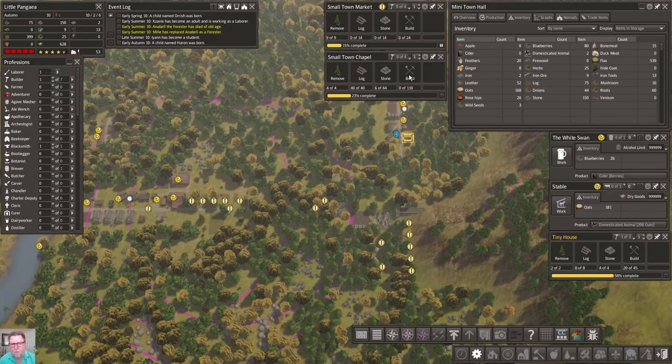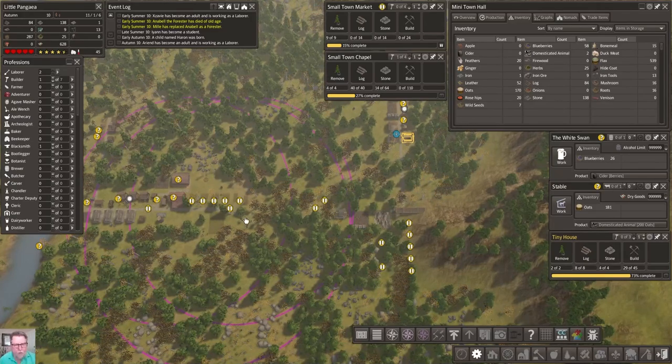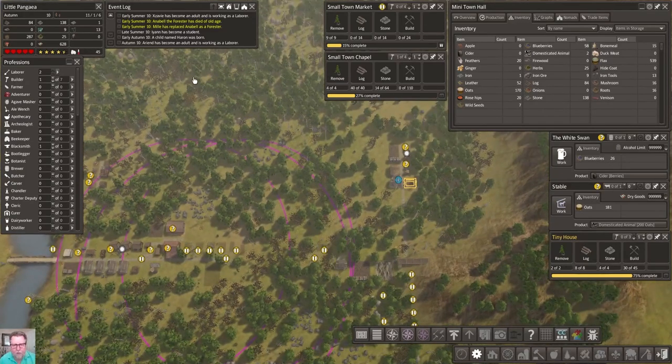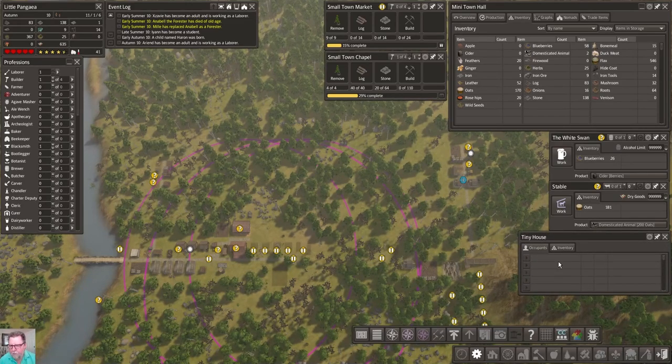Here's another adult working as a laborer, so I think we're going to have people moving in here right away. One thing we still need is firewood. Where are we going to go? They've got logs over here - let's go ahead and put in a woodcutter here. Just like that, and let them cut wood. Look at that, he goes right to work.